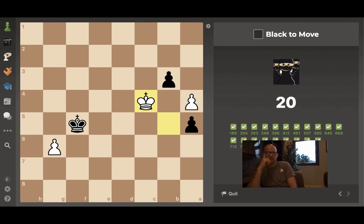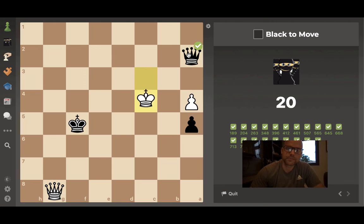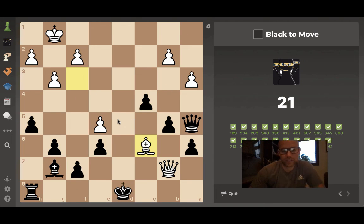We're in an endgame, black to move, going north because number one is up here. I'm going to queen in two, he's going to queen in two — but his queen happens to be in line with his king on this diagonal. After I promote and he promotes, I'll be able to play queen a2 check — a skewer to win his queen. So we run and promote.